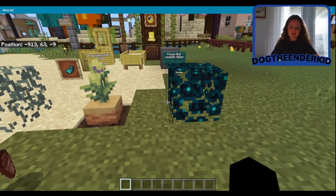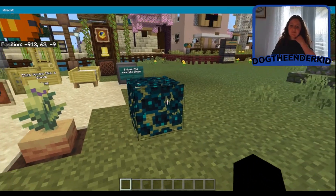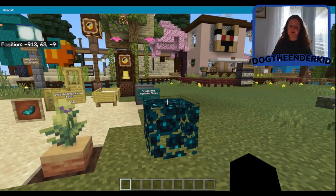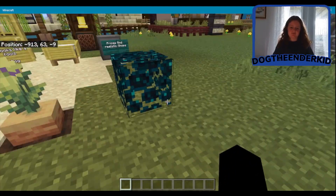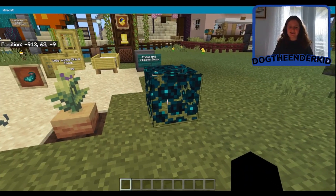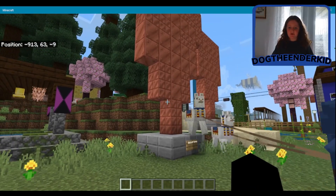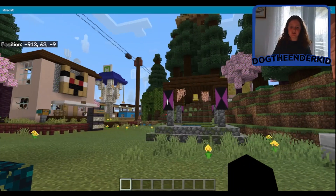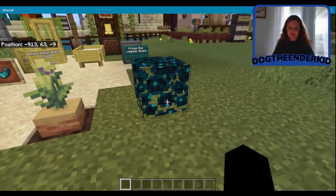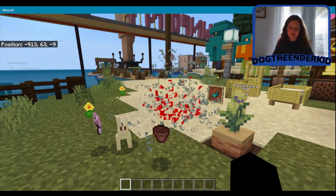Another thing: putting a barrier block and then either skulk veins or glow lichen on it makes it look like dead leaves or spooky leaves. I actually learned this from my friend K-9 — she uses it on our house. You probably already knew that because it's probably one of those famous tricks.